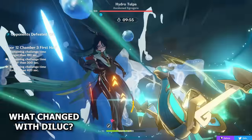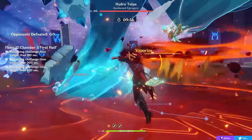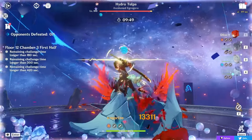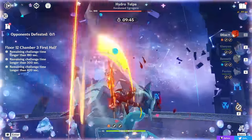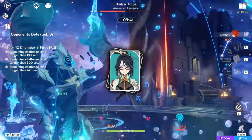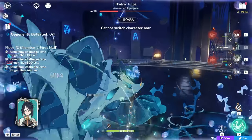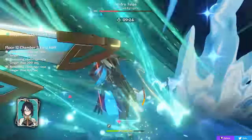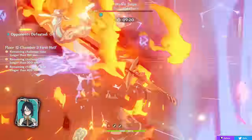Moving on, I want to talk about what changed with Diluc, why he's gotten so much better, and cover his new playstyles and teams. It's important to understand that in his standard vaporize team, Diluc is a pretty decent carry, but gets a lot stronger with certain key upgrades — especially Shen Yun. Because Diluc's plunge attack is so strong and has the highest scaling in the game, having a character who enables consistent plunging and vaporizing of those plunges multiplies his damage massively.